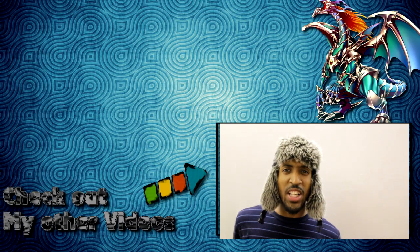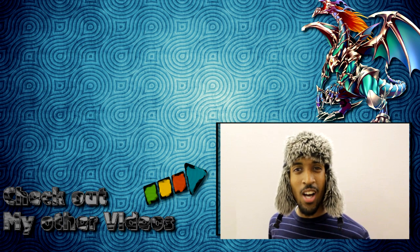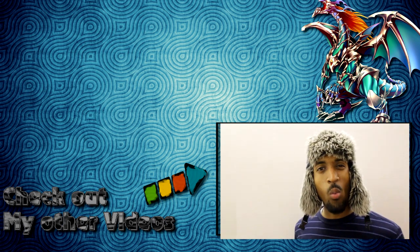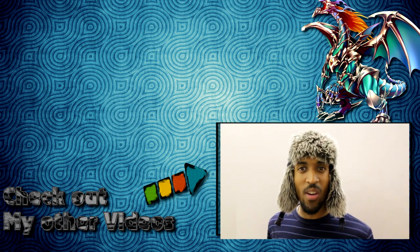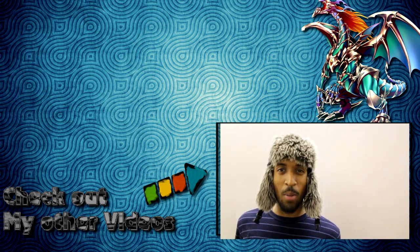Activate Future Fusion. Send three Holy Markers of the Divine Dragon to the graveyard, one Red-Eyes Darkness Metal Dragon, and one White Stone of Legend. Activate White Stone's effect — add Blue-Eyes White Dragon to my hand. Activate Trade-In, discard Blue-Eyes White Dragon to draw two cards.